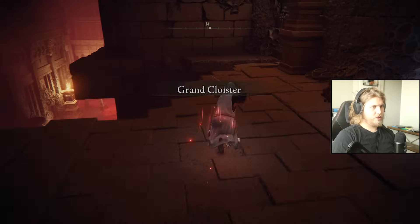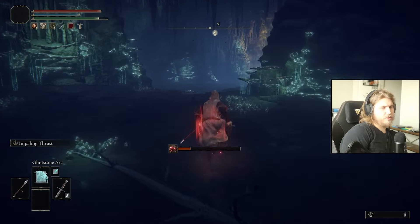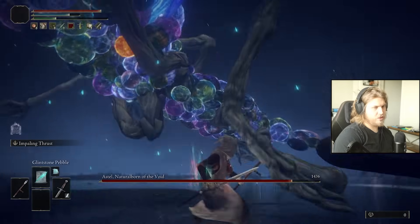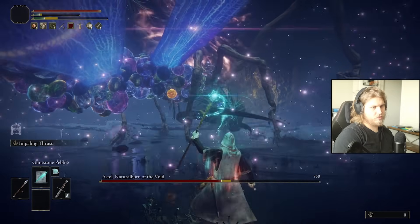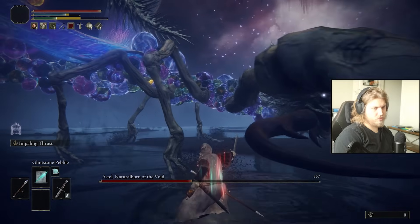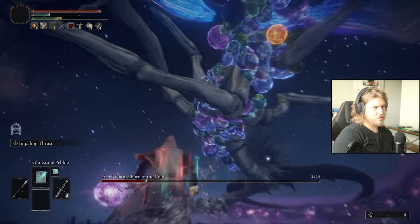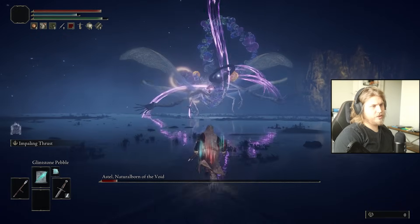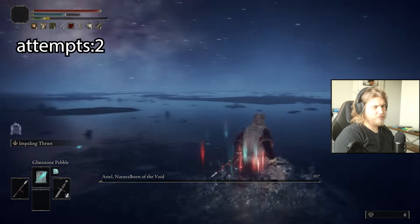Let's go kill Astel. Based on 40 stacks I think we're incredibly over-leveled for where we're at. Glintstone Pebble is just a tad stronger so we'll go with that. Enjoy that. That is pretty good damage. As long as we don't do anything stupid we're going to get a hitless Astel fight. Nice — okay, there we go. Hitless Astel!